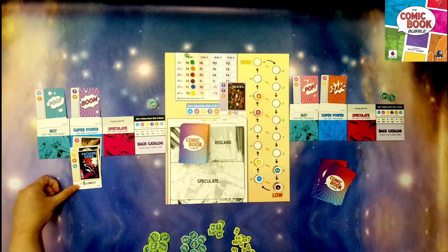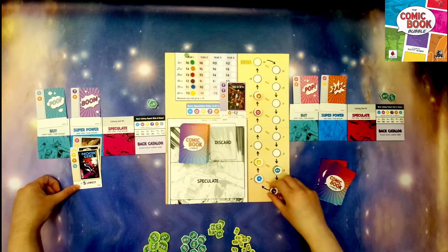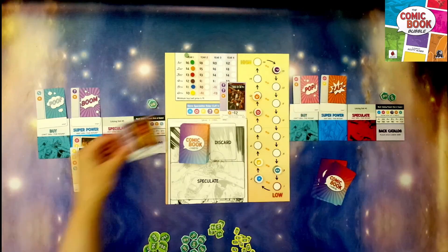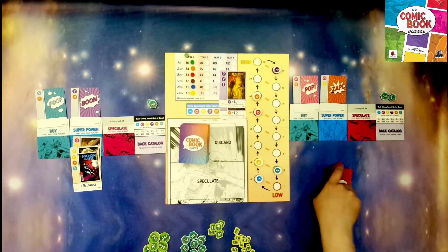This one lets you add five to the lowest symbol — you take whichever is the lowest and move it up one, two, three, four, five. And this one is the same as that except that symbol will then sell for more for the round.